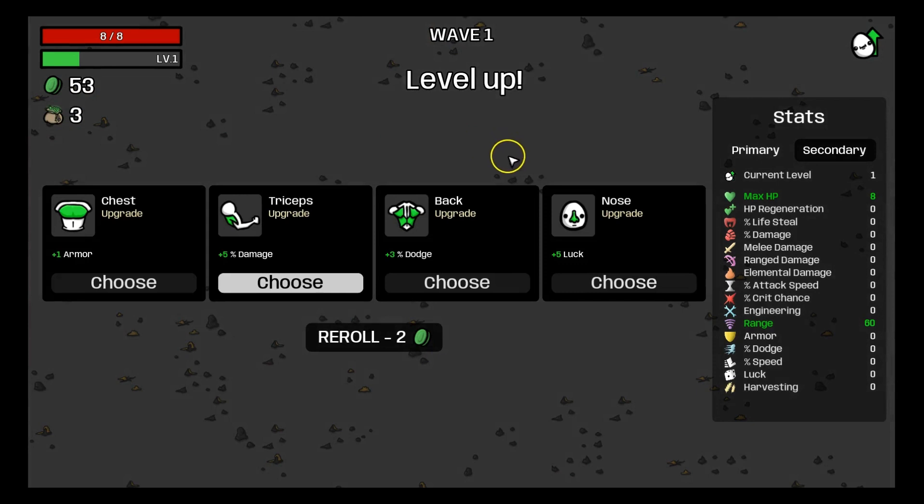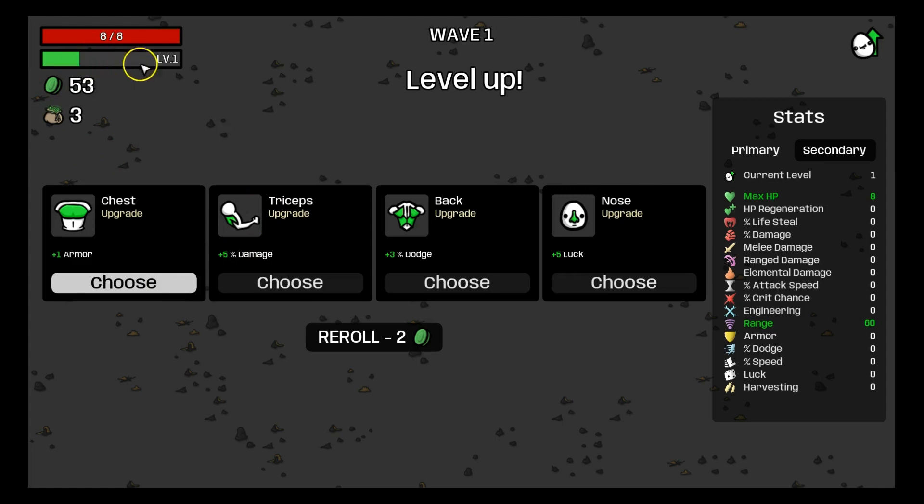You kill enemies which give you green coins, and try to collect all of them. The more green coins you collect, the more XP you get to level up, which gives you upgrades.